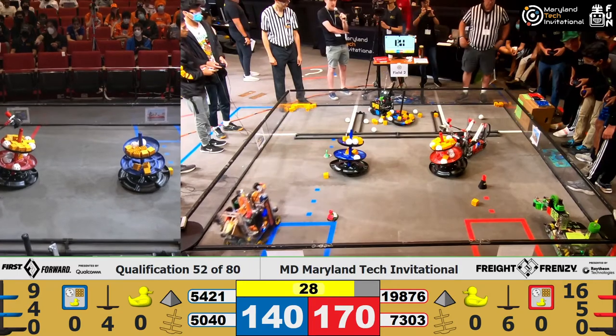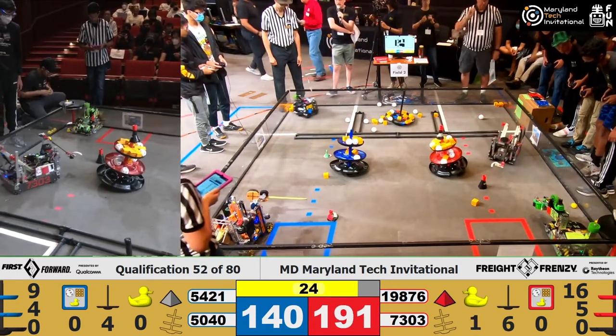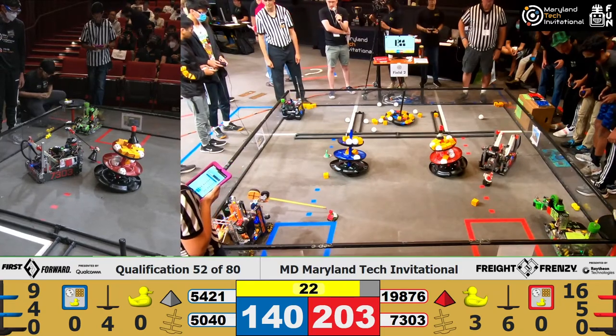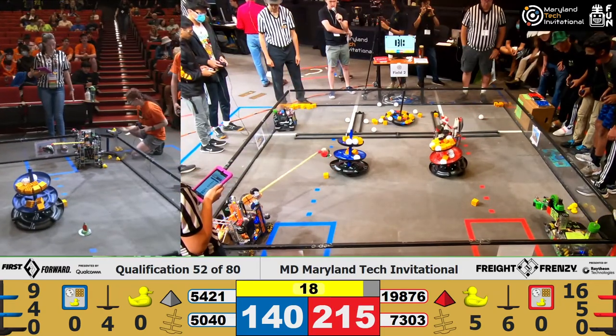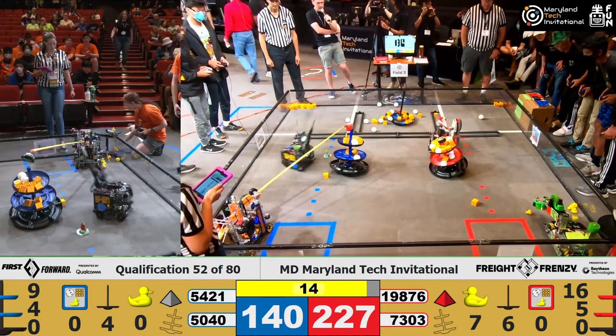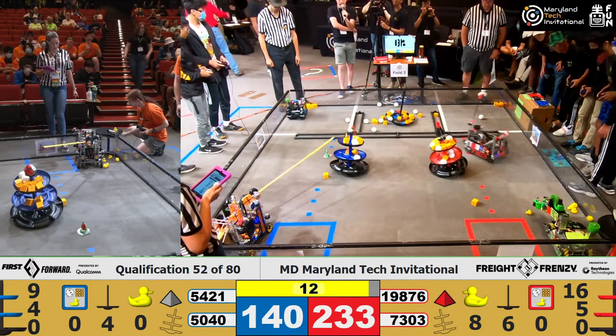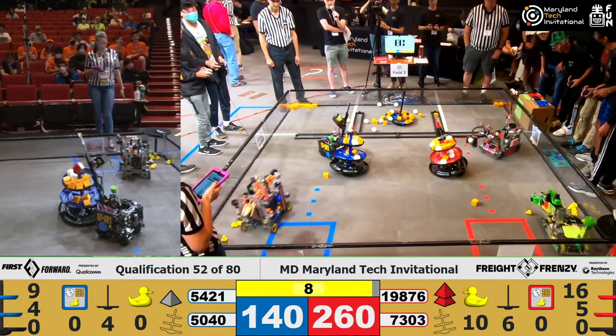We've got the endgame starting with N-1, immediately going over to the carousel and getting one duck off, two ducks off, and the Blue Alliance following with Nuts and Bolts getting ducks off there and also aiming to get their team's shipping element if they can manage it. But Red Alliance has already capped one shipping element and is about to cap the second — yes, they do make it. That's two elements on the Red Alliance, one element on the Blue Alliance.